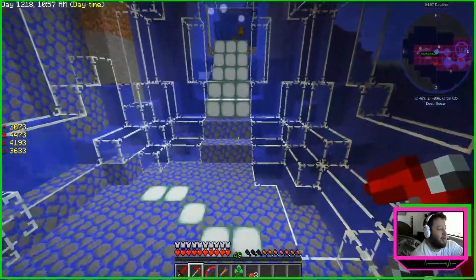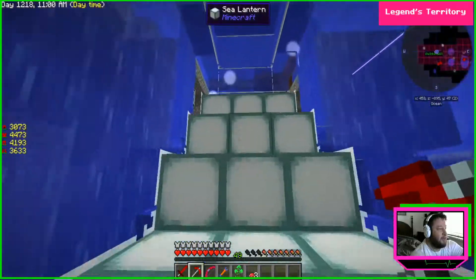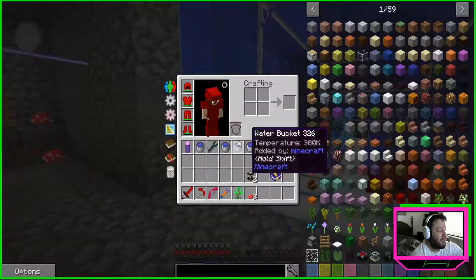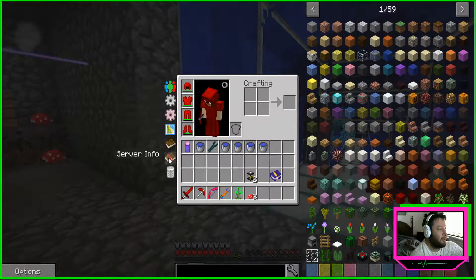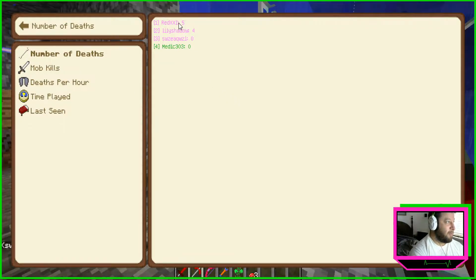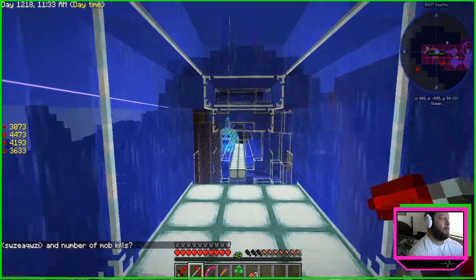By the way Z, you want to hear some good news? Our server info leaderboards — our player stats never came over. So you no longer hold the record for dying in the game. You and I are tied for the least amount of deaths. Red still has five. Time played was all reset, so it doesn't show the amount of time you've actually been in the game, which is kind of disappointing because you put a lot of work in.